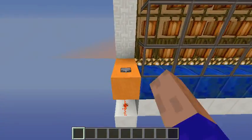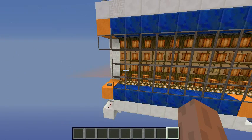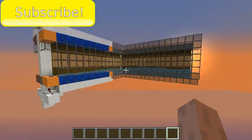When you're ready to harvest again, just go and press the button. Also, as mentioned before, this design is really easy to expand. So let's go and build it.